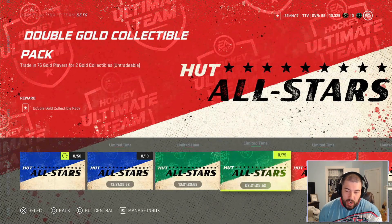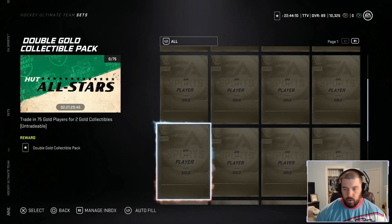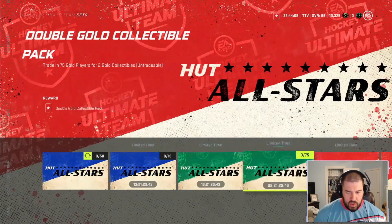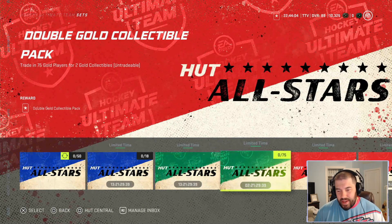The next set everybody should be doing this weekend: if you can get 75 gold players at a decent price, 75 gold players gives you two gold collectibles. It seems like they've been doing these every weekend, so maybe collecting gold players is the way to go now — it looks like every weekend they're giving you a little bonus.